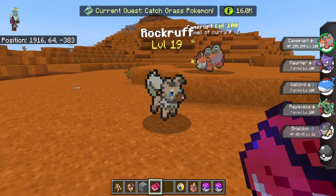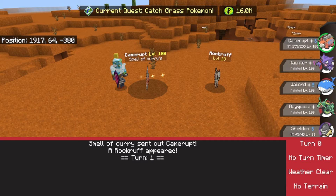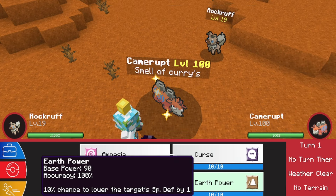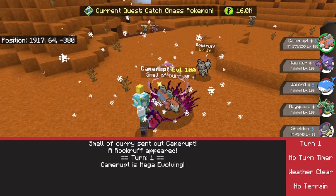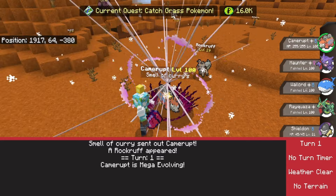Now we'll be able to use Camerrupt and Mega Evolve it inside the battle. You can also deactivate after you activate it just to make sure you want it, and then use any move. And there we go — we knew we were going to knock it out!